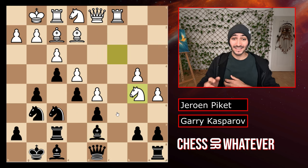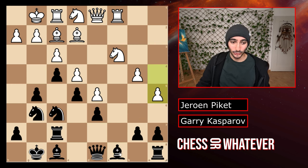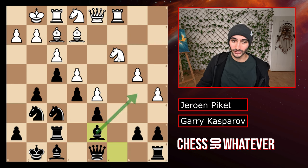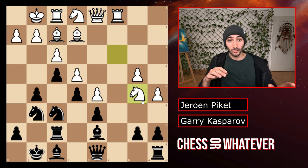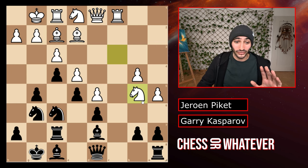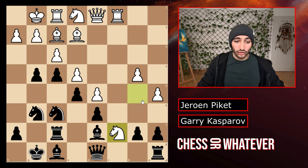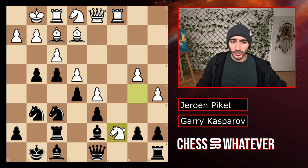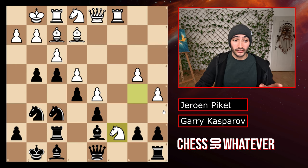So we have the knight coming to b5 and it really looks like black prepared for exactly that and now wants to take it. But as those super GMs are — they work in mysterious ways. Because Kasparov does not take the knight. He plays g4 instead, going on with his own attack. After g4, we have the knight jumping into c7, and that's actually exactly what you don't want to happen in most cases. But it turns out in this case it's completely fine.